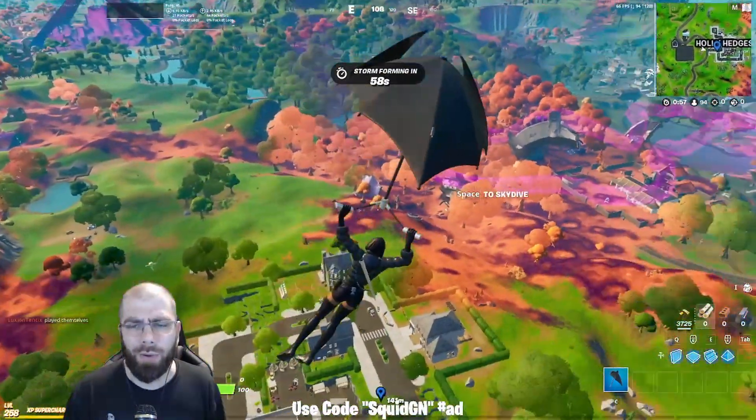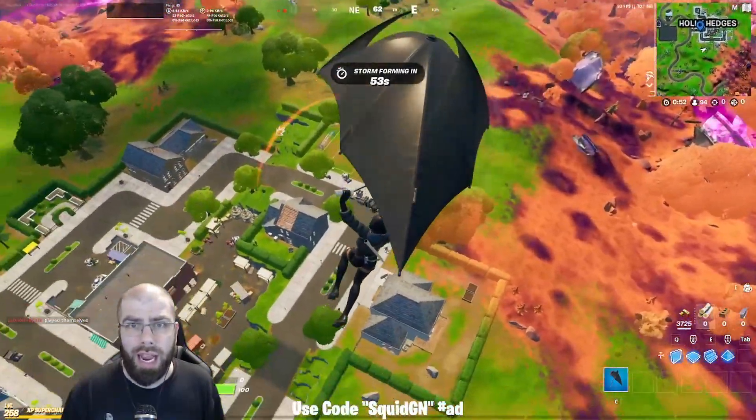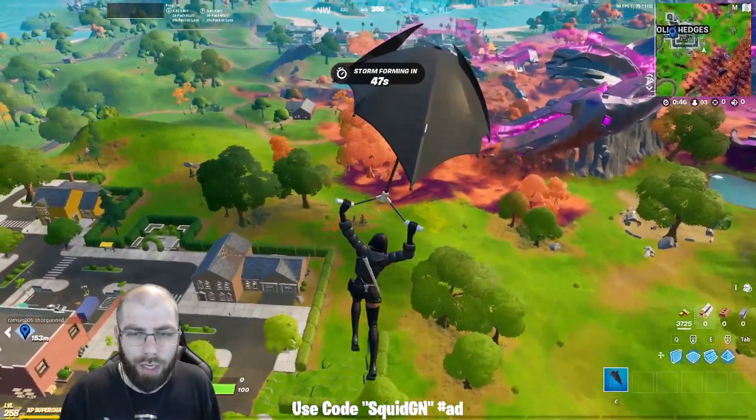I like that it's not loud — there's no real sound from it, you just kind of glide down. It's different from some gliders that were really loud. They couldn't do a normal umbrella because that's from winning a season, so they did a cool job with this design.